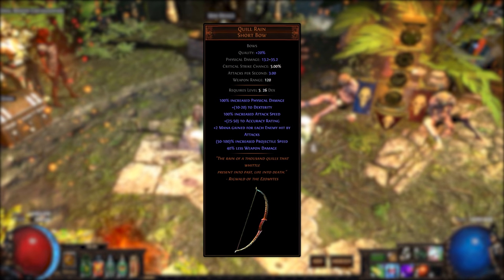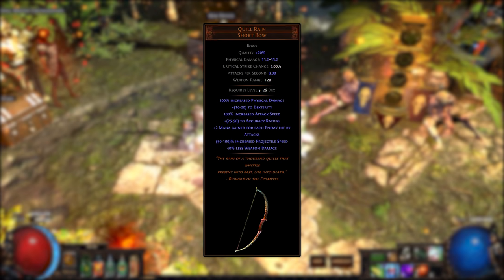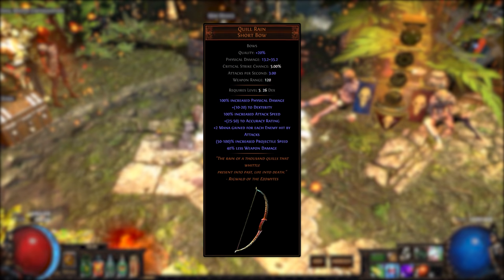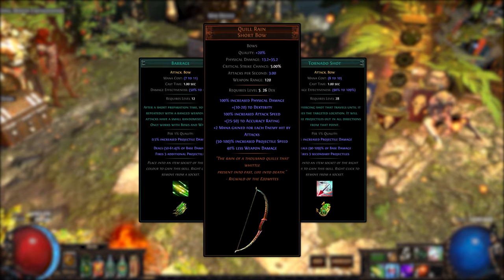Usually the Quill Rain cannot be used in many builds since it has low innate damage along with a 40% less weapon damage modifier, making its upfront damage very poor. Luckily, due to the 3.0 damage over time changes, we now calculate our poison from the base damage of our attack — such as projectile damage — rather than the less weapon damage modifier on the Quill Rain. This means our poison damage won't be hindered. Since we are using bows, there are no better skills than Barrage and Tornado Shot to bring the most overlapping projectiles for applying as many poisons as possible.